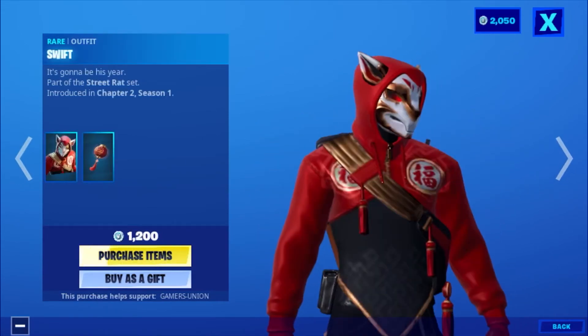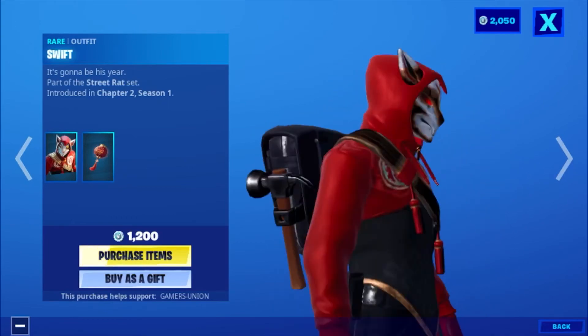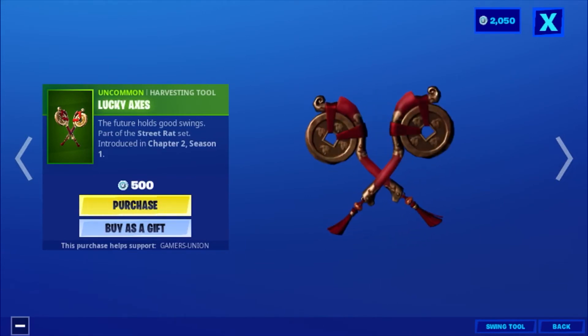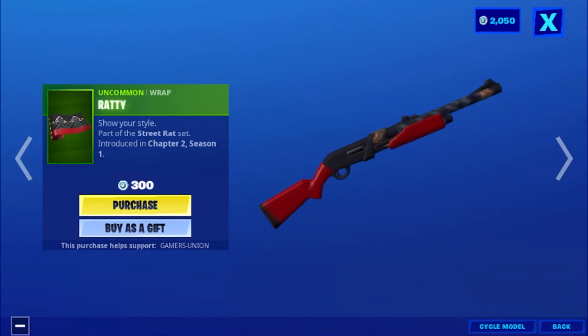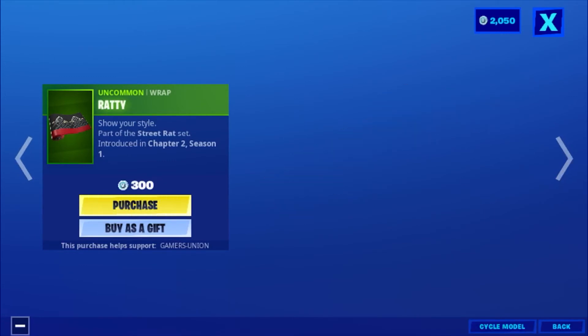Then we have the rare outfit Swift — it's gonna be his year — part of the Street Rat Set, introduced in Chapter 2, Season 1, 1200 V-Bucks. Then we have the emote Lucky Axis — the future holds good swings — part of the Street Rat Set, introduced in Chapter 2, Season 1, 500 V-Bucks. Then we have the wrap Ratty Shorty Style, part of the Street Rat Set, introduced in Chapter 2, Season 1, 300 V-Bucks.